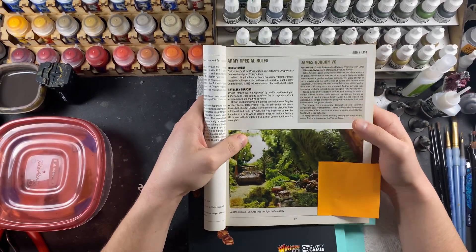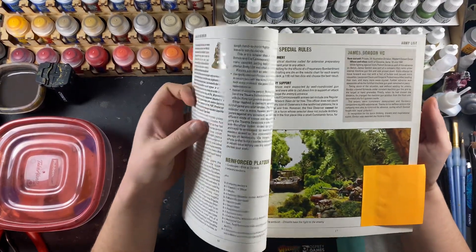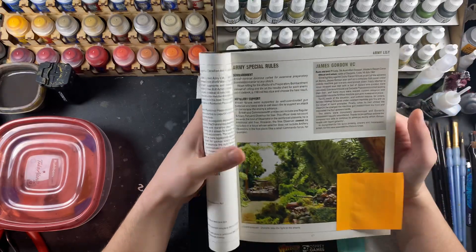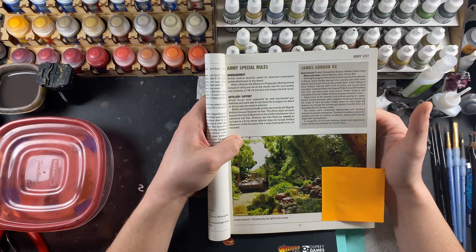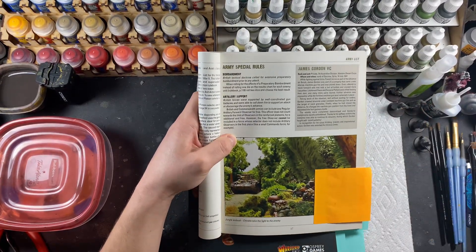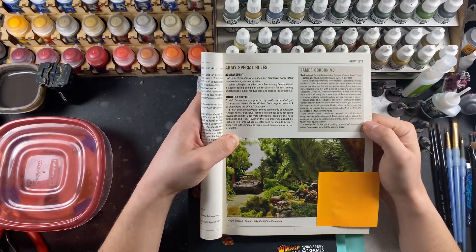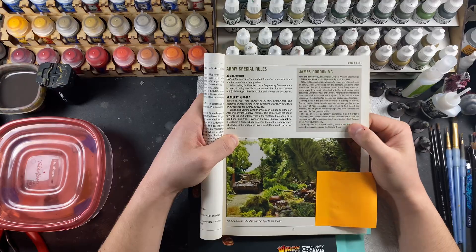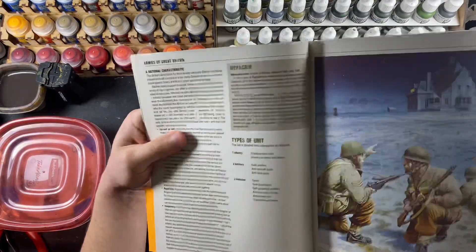First, you have bombardment. Whenever you're doing preparatory bombardment for a scenario, you get to roll two dice and pick the highest. That just ensures you spread some pins around and take care of whatever units you might not want to deal with later. There's also artillery support — along the same lines, you get a free artillery forward observer in your army, similar to how the Soviets get a free infantry unit, except yours is an artillery observer for a strike rather than a full 12-man unit.